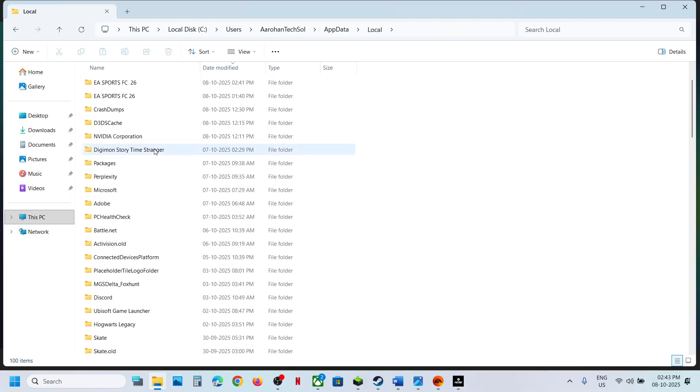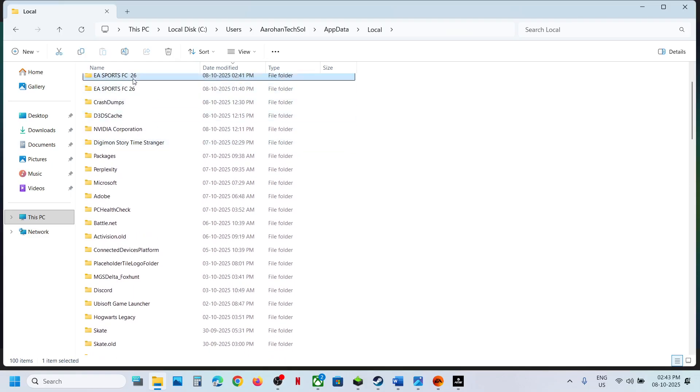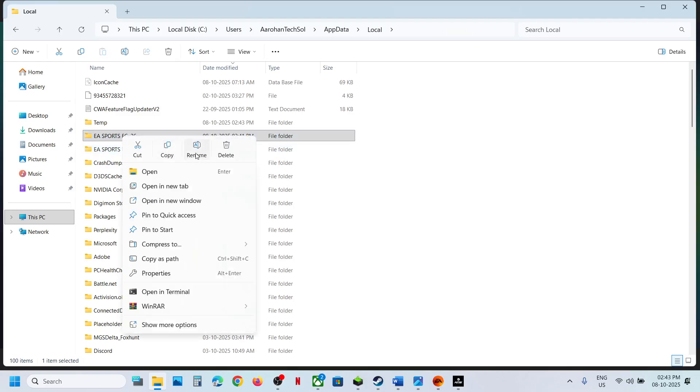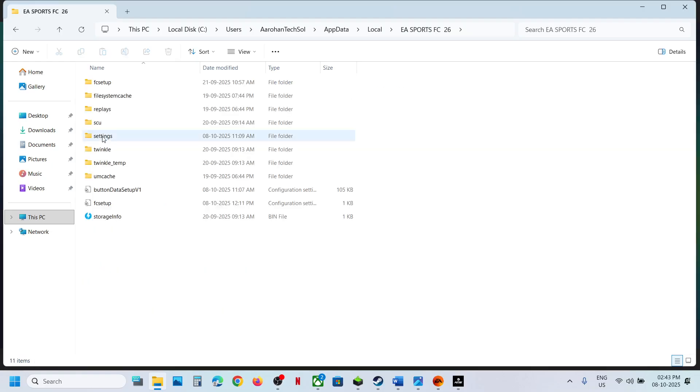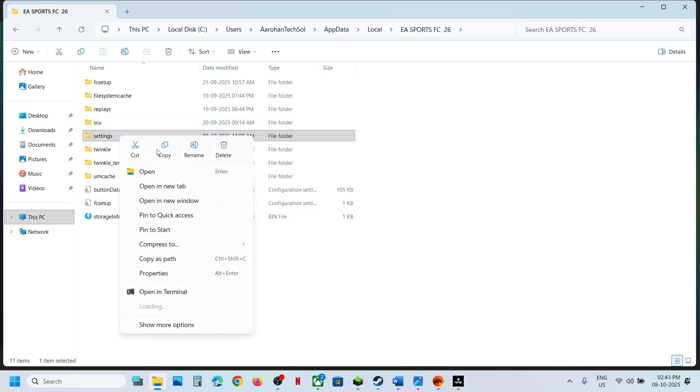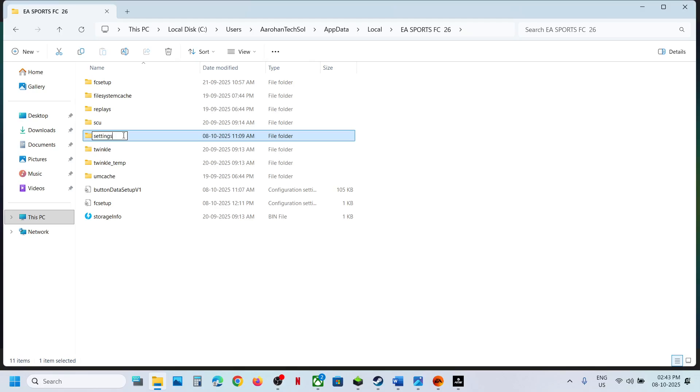Find the FC 26 folder. Once you see it, double-click on it and you will see the Settings folder inside. Make a right-click on the Settings folder and then rename it. All saved settings will be lost when you do this.